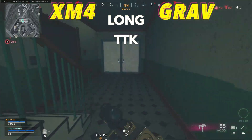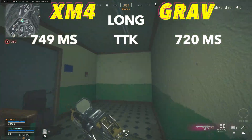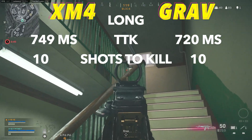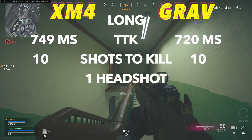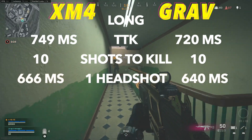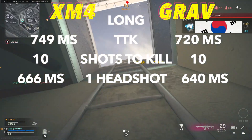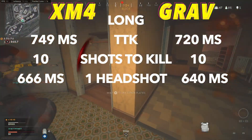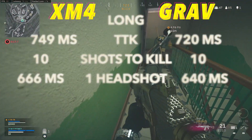Jumping back into it, the Grav will once again have the better time to kill by a decent margin with 720 milliseconds to 749. Both weapons take 10 shots to kill, and the Grav still has the faster fire rate. The good news is these weapons still only take one headshot to lower their time to kills, back to their close-range TTKs of 640 and 666. Remember, the XM4 does have that neck multiplier, making it a headshot or neckshot to lower its TTK. Going for headshots on these weapons at any range is beneficial, and both weapons feel super consistent — there's a reason these are top-tier sniper support options in Warzone.